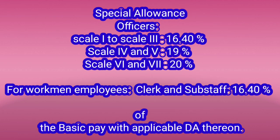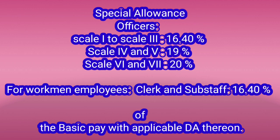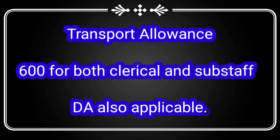Special allowance can be seen on screen — it has changed from last time and is different for everyone. All staff and clerical staff officers up to Scale 3 will get 16.4%, and clerical and sub-staff will get a special allowance of 600 per month.